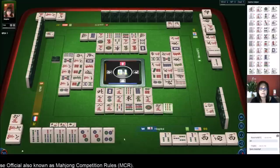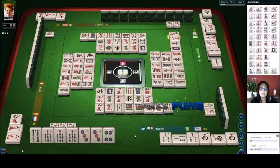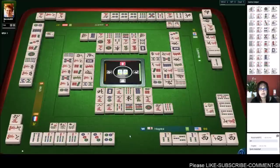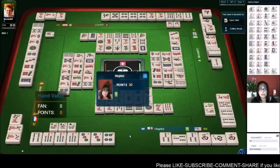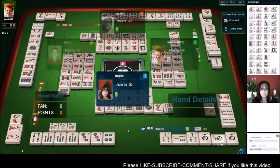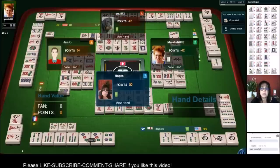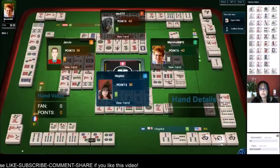Nine bam — good discard. Nine bamboos. Three dots — we're not going to take that. That's the last tile; you don't want to act on the last tile unless it's for a win. So that was a wall game. We technically could have ponged that and been ready to win, but you don't have any benefit to being ready in a wall game for this version.